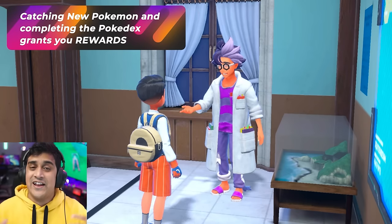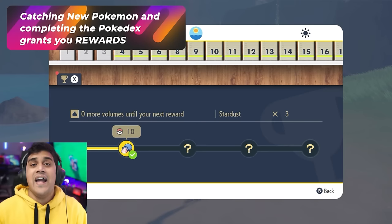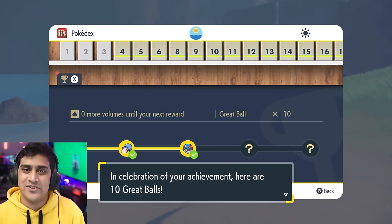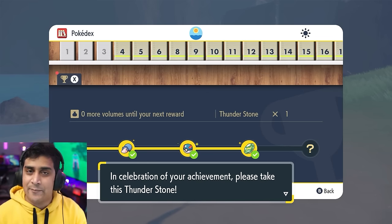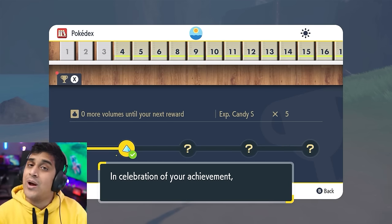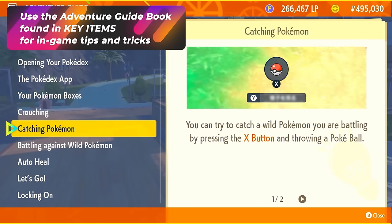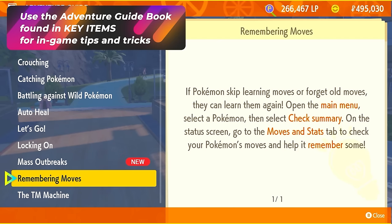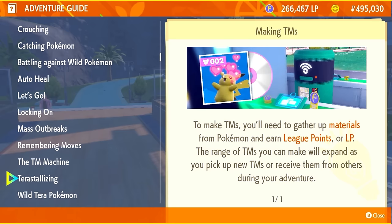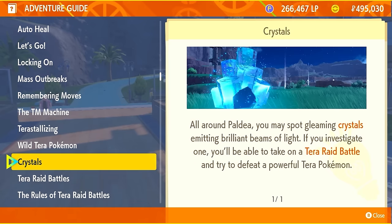Filling out the Pokedex is very important — you'll earn a Shiny Charm at the end, and there are Battle Pass-style level-up rewards when you register Pokemon. You'll get special Pokeballs like Apricorn Balls and Beast Balls, so try to catch every Pokemon you encounter. If you need to review any game tips, open the Adventure Guidebook in your menu — it has all the tips unlocked as you discover new features, so use it if you forget something.